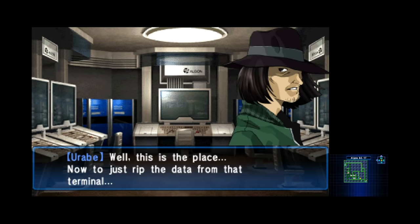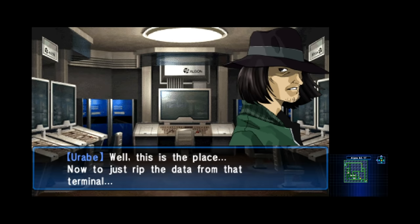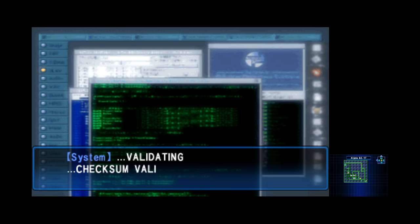In most Megami Tensei games, demons thoughtlessly obey everything you say, which doesn't necessarily take anything away from the experience, but it can make them all feel kind of the same. The loyalty and personality systems flesh out each of the demons a bit more, and to me makes it feel more like a living entity that you're working with, rather than just a minion carrying out your orders. Eventually, as you climb through the building and start to get a feel for the game's core mechanics, you reach the computer room.